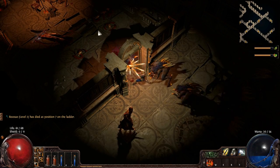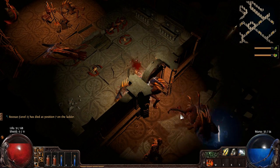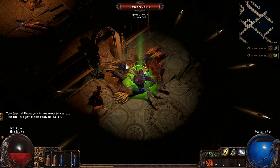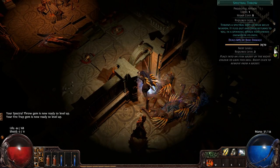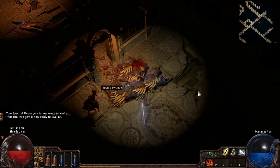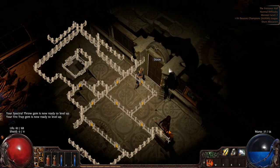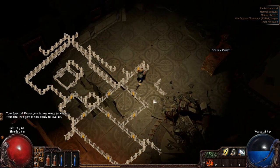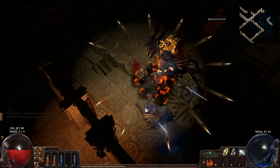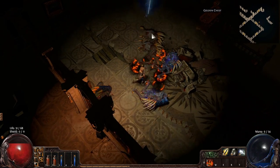This is actually a really neat race — there are a lot more options involved. My health is getting a bit low, so Spectral Throw on fire traps. I'm actually carrying fire traps because they're pretty useful for splash damage, though I haven't been using them at all here. I just set everything on fire.